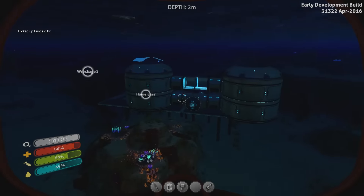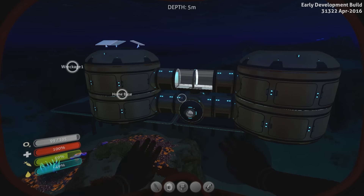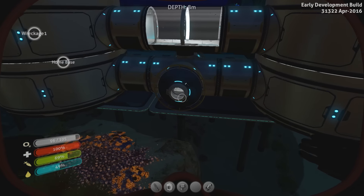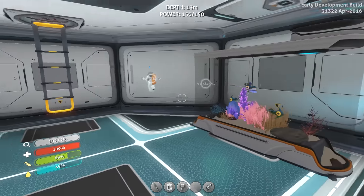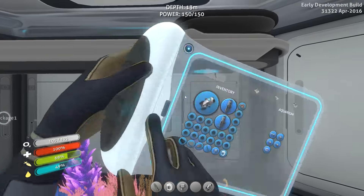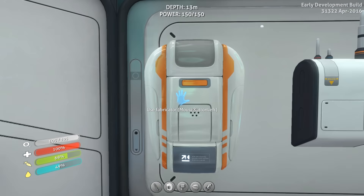Just get my freebie health kit because I need to actually use it. Get back in the base — home sweet home. We've caught a glimpse of the island; there is land in this game. I'll see you folks next time on the next episode of Subnautica.